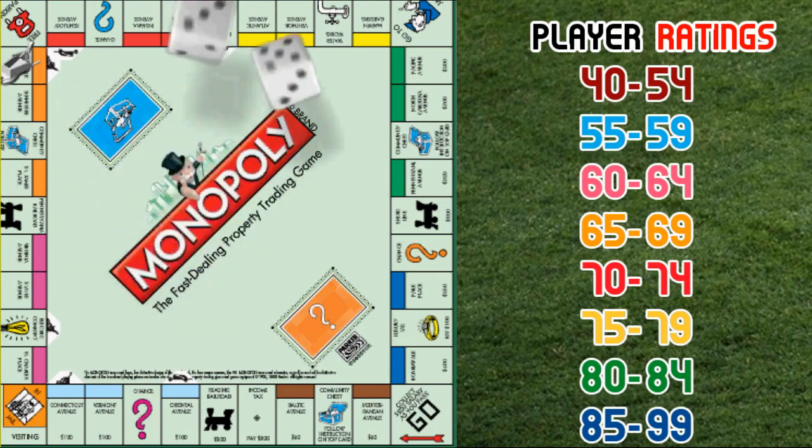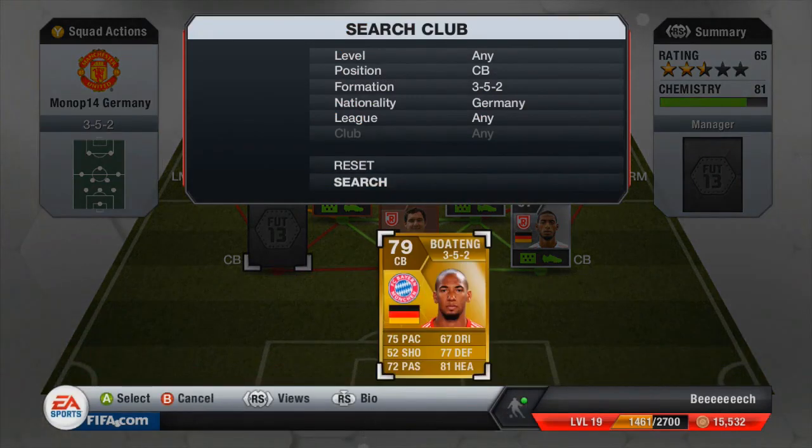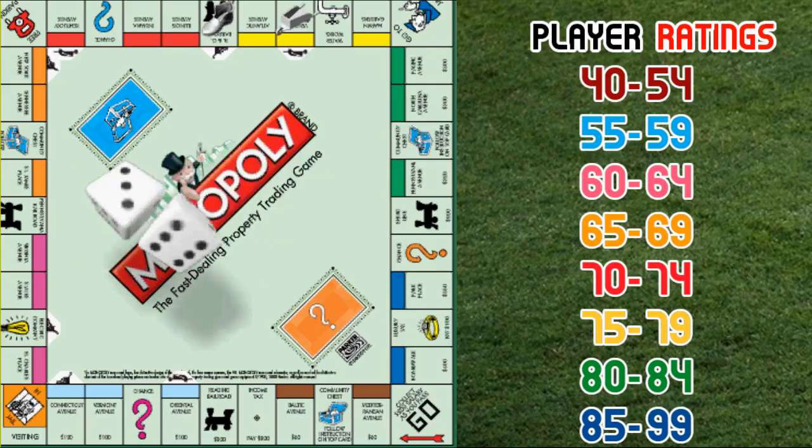Now we move on and land on an 8, which I presume is a yellow — a 75 to 79 rated gold card. So I can go and pick up Boateng, another of my favourite players. I will definitely be trying out the inform Boateng as soon as possible. He has 75 pace, 77 defending and 81 heading — a very, very nice player and a good defender.